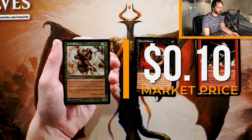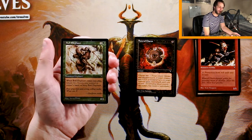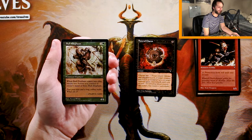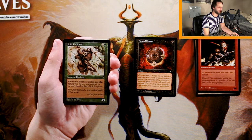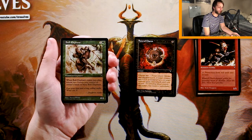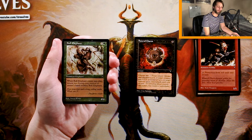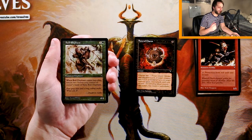Bull Elephant is a 4/4 for three and a green. When it comes into play, return two forests you control to your owner's hand, or bury Bull Elephant — bury just means destroy. This is actually kind of an okay creature, but unfortunately I don't think I would play it solely because losing two forests is pretty huge in limited. Moving backwards two turns is huge. A 4/4 for four is actually rare for creatures in this time period, but that setback is just a little bit too big. You could hold off and play other threats first, but then you're pushing it to the later turns anyway. Still on the Funeral Charm bandwagon for now.